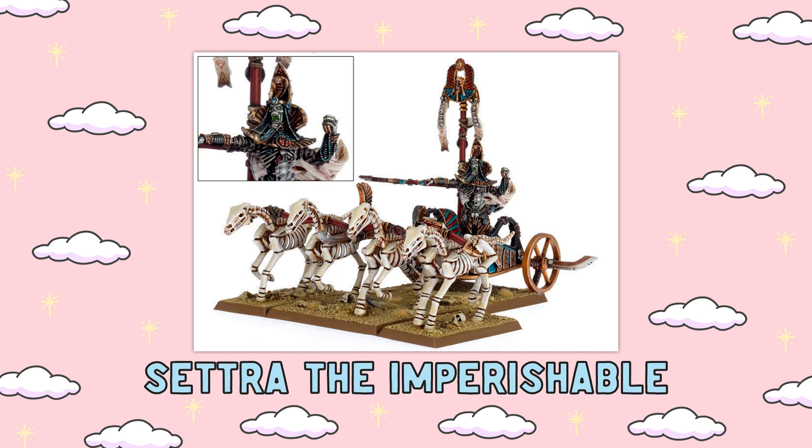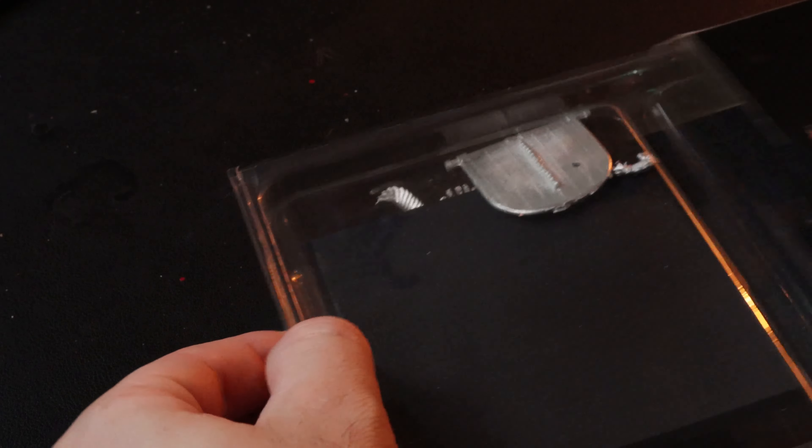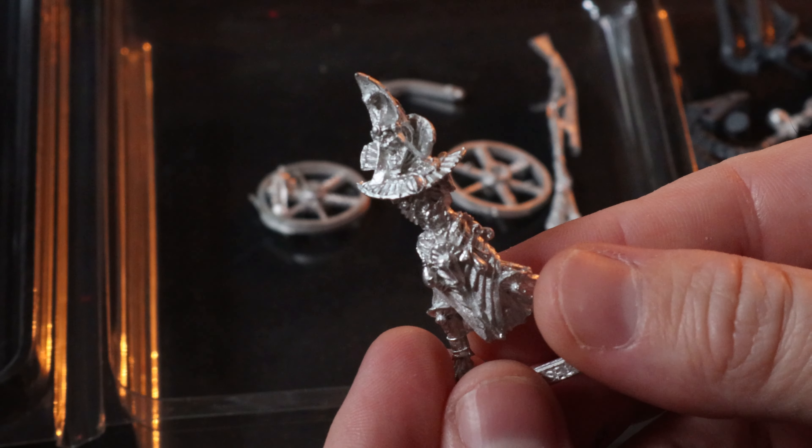We'll start with the Tomb Kings first. There are two minis that really stood out to me, and obviously the first one was going to be Settra, because it's Settra. I love character minis — out of every army I'm really a hero-hammer guy. I love painting the heroes more than the units. I've always been after the Settra model and never really found one on eBay or marketplace, so when GW announced it was going to be re-released I obviously had to jump on it.